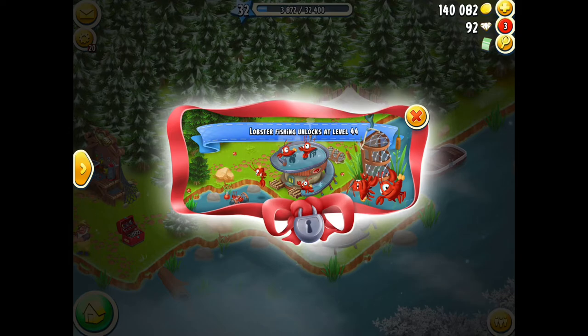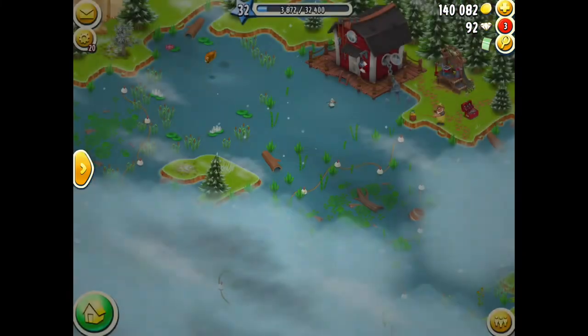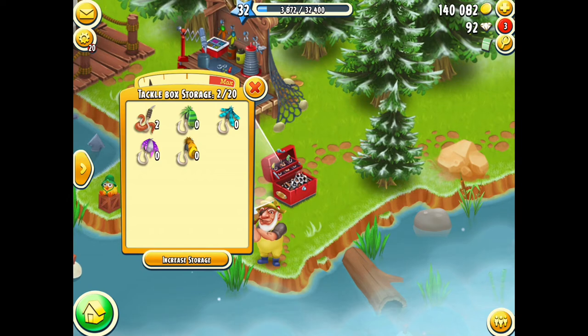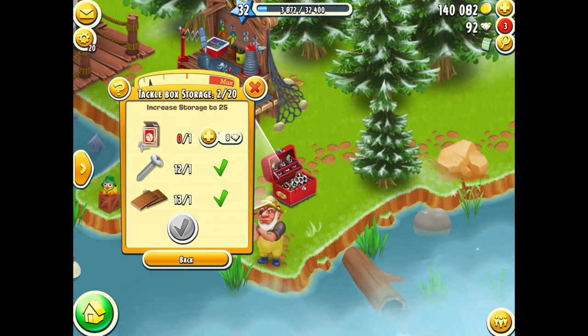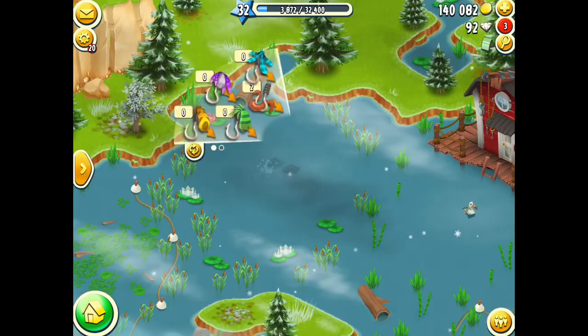Lobsters unlock at level 44 and ducks unlock at level 50. I've only got the two fishing spots open at the moment, and to open up the rest of them you need the land expansion materials — the same ones needed to expand the land on your farm. I'm low on deeds, I think I sold them to myself actually. The tackle box has 20 spaces and uses the silo expansion materials, which is a bit of a pain. They increase by five each time, so I need one more nail to expand that one.